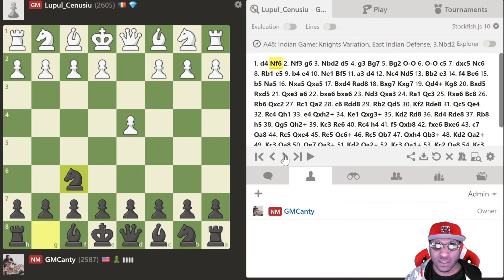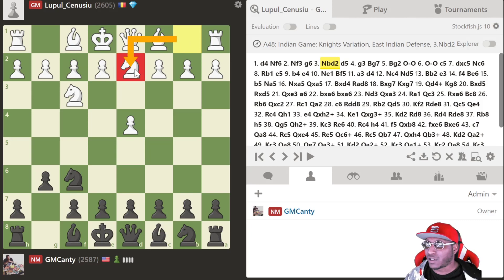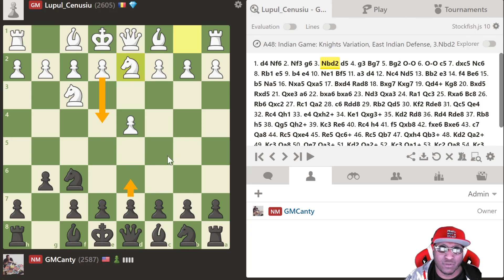He plays d4, I go knight f6, knight f3, g6 — KID for life, always playing King's Indian Defense. Knight b2-d2, this one's a weird one, honestly not even covered in a lot of my studies. I sat here for maybe 20 seconds thinking should I play d6. I think the best move objectively is just d5 to stop e4, that's usually what you do in these lines, even in the London.